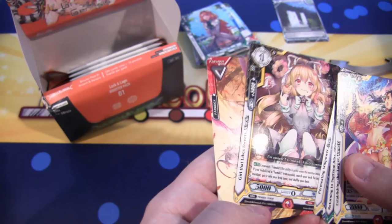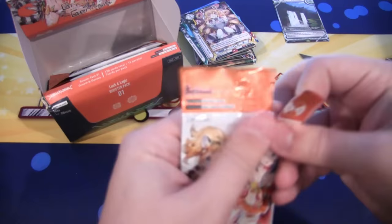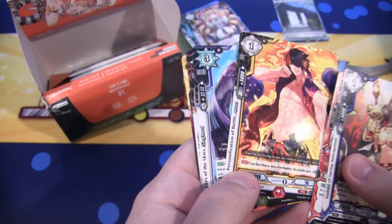We have a Rare, and that is a girl that likes sweets — Zaline. She has like donuts and muffins. Now I'm hungry. Then we have an uncommon holographic — Personification of Battle Asura. It's really cool looking, like Asura's Wrath.